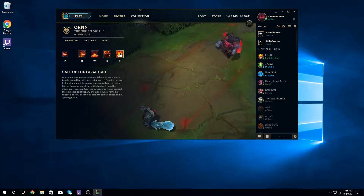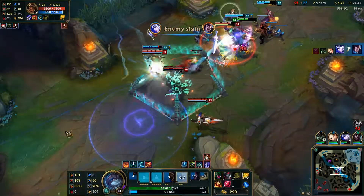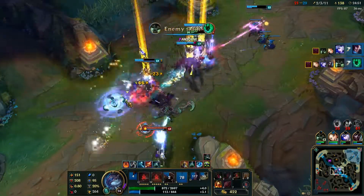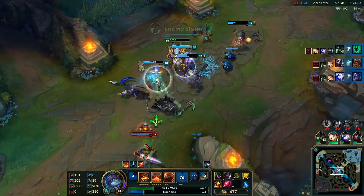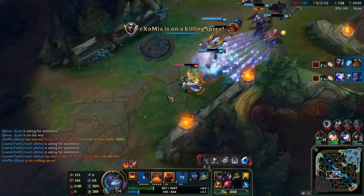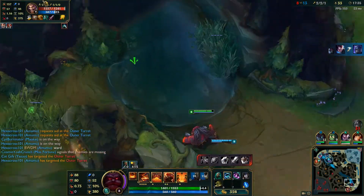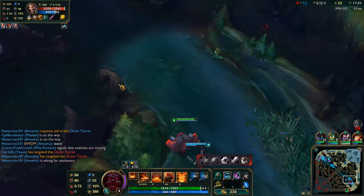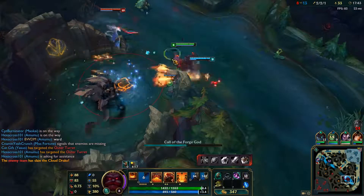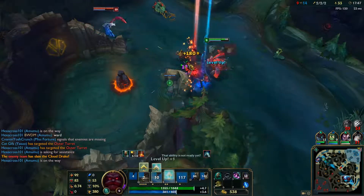Ornn's ultimate is Call of the Forge God. Ornn summons an elemental that charges toward Ornn, applying the Brittle debuff, damaging and slowing all enemies hit. If he recasts it before the elemental passes through, Ornn can redirect the charge, sending it in a new direction, knocking up all enemies hit. This ult can be hard to hit, but if it's timed correctly, can make or break a teamfight. However, the elemental counts as a projectile, so it can be stopped by Yasuo walls or Braum shield.